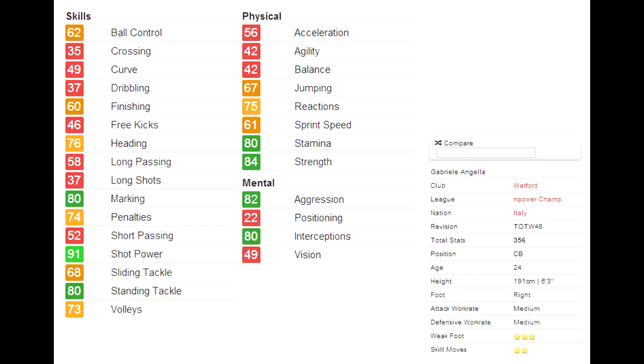Obviously his shooting isn't going to be that good for a centre-back, but he does have 91 shot power, which means inside the box he could be dangerous if the ball falls to him. His defending stats actually look pretty decent. He's got 80 marking, 68 slide tackle — which EA just don't seem to upgrade this year — and 80 stand tackle.